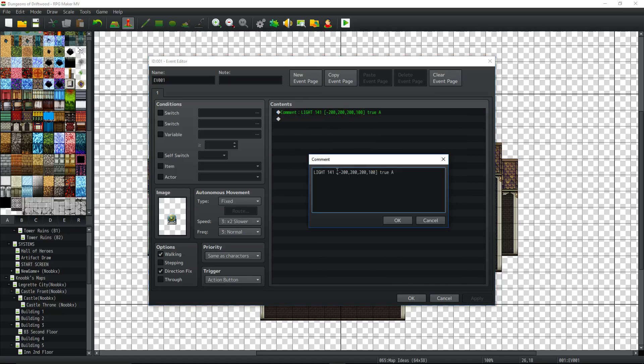The next thing to look at are the numbers in the brackets: red, green, blue, and then grayscale. Then you put 'true' — meaning if the switch is true it's on. Then you put capital A for the light size. For some reason, if you don't capitalize this last letter it doesn't work — maybe a bug. So: capital 'light', the switch number, then in brackets the color values. We're not using hex here; it's from negative 255 to 255 for color, and grayscale is zero to 100. Then 'true', then the capital letter for the size — A for tiny, B for bigger, C, or D for larger.